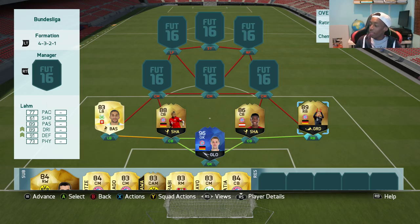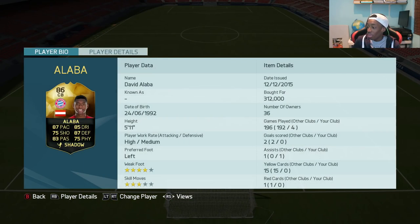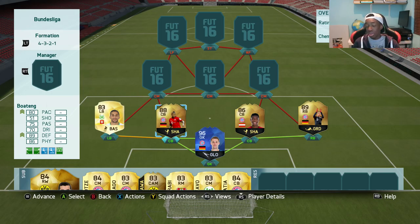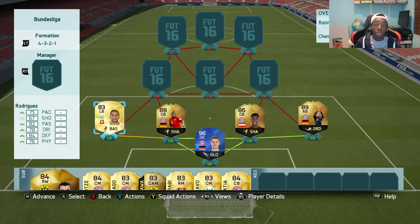In defence we have at right back second in-form Philipp Lahm, actually a pretty decent card on this game. Next to him we have David Alaba in the centre-back variation. I thought the defenders in the Bundesliga were a bit too slow — I didn't have faith in Hummels so I didn't go with him. I tried the in-form and he cost me a lot of money, 312,000 coins. Next to him we have in-form Boateng — this guy is actually a very good card on this game. And we have Ricardo Rodriguez, your standard Bundesliga left-back.